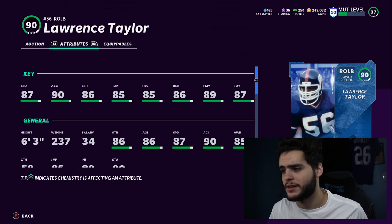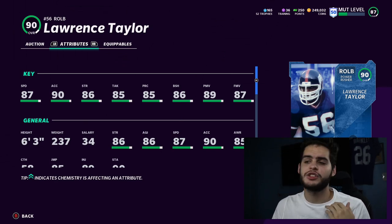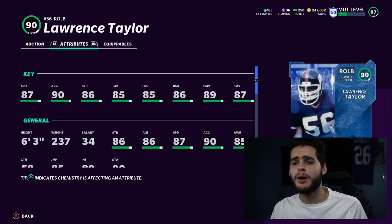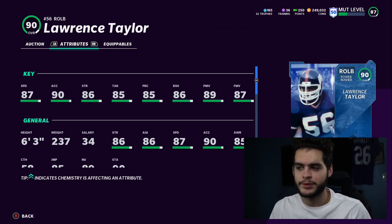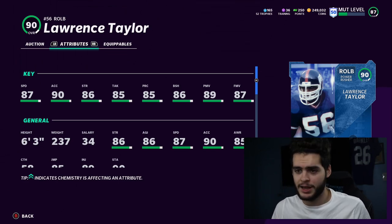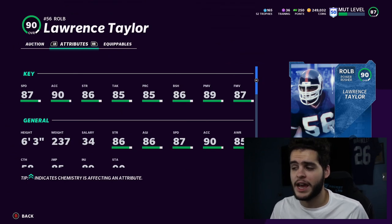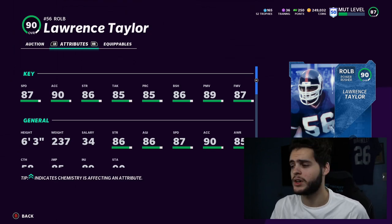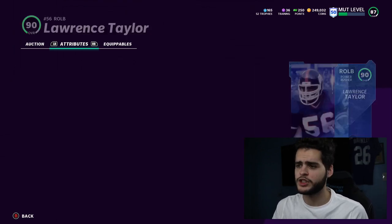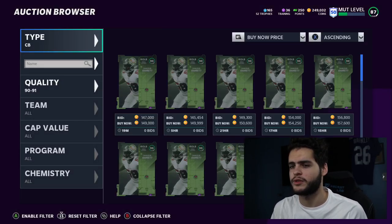86 strength, 85 tackle, 85 play recognition, 86 block shed, 89 power move, and 87 finesse move — he's just so well-rounded. The thing about well-rounded players is he's kind of held back right now, funny to say. His next card is going to be absolutely insane because it hits every threshold. Every time the next Lawrence Taylor card releases, it breaks the game — above 90 speed, above 90 power move like a 95, 90 block shed, 90 play rec, 90 everything with super high speed. Trust me, you're going to want Lawrence Taylor on your team.